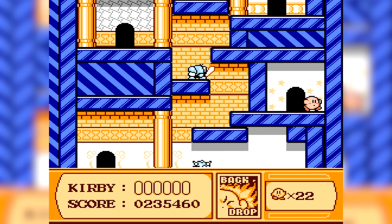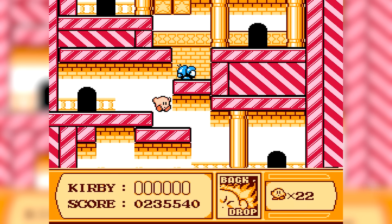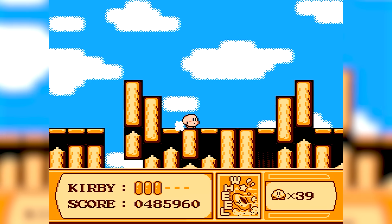This means you're not just floating and spitting stars — you're lighting up as a spark, swinging a sword and doing all sorts of cool stuff, depending on who you've gobbled up. The game is a smooth, side-scrolling platformer that's easy to pick up, but offers plenty of depth with its power-up strategy.